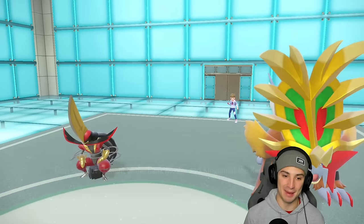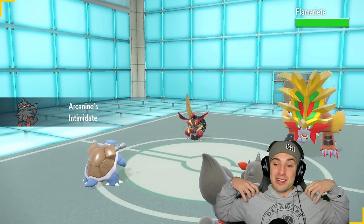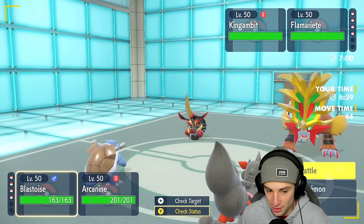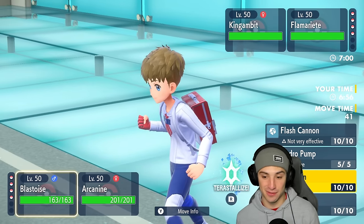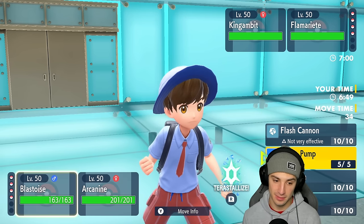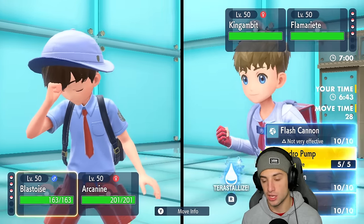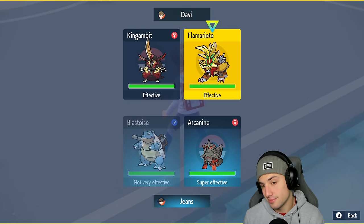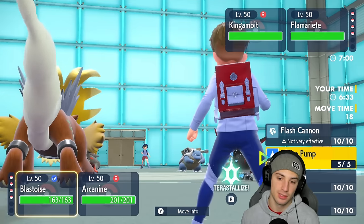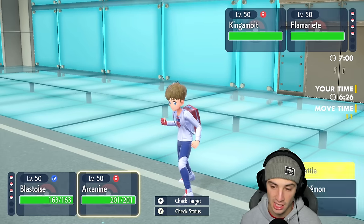If they lead King Gambit, I think we just Fake Out and go right after it with Flare Blitz. But if they protect then I don't really know how we're going to go from there because a Plus One King Gambit is tough. They do end up leading King Gambit. We get the attack drop onto Gouging Fire which is pretty nice, but we sacrifice that minus one for a plus one onto Gambit. I could Fake Out and Flare Blitz it but there's a high chance it could just Protect.